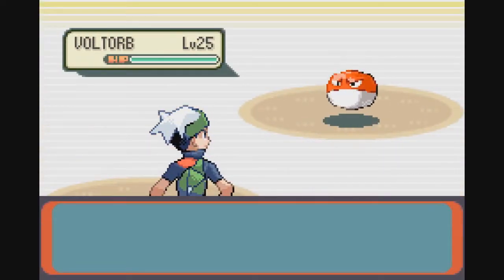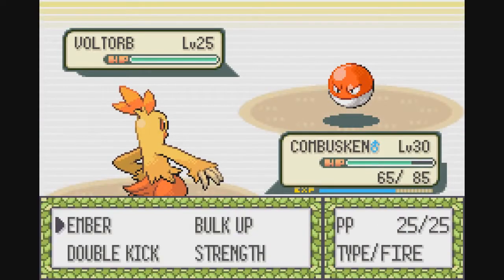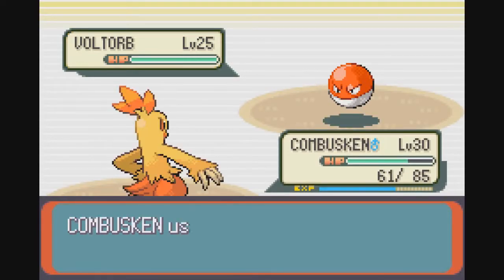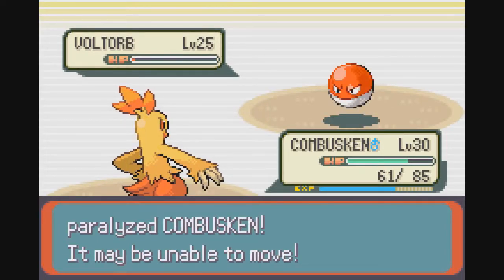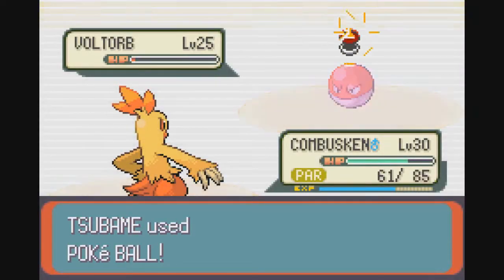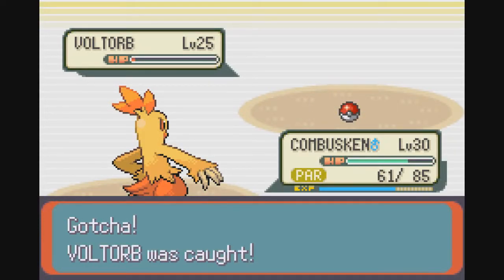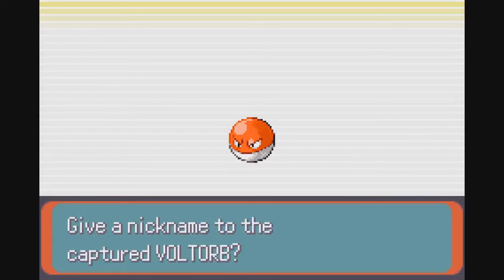Voltorb, the pokeball mimic — oh no, it's a Jigglypuff seen from above. No way I'd be able to run from this thing — it's a Voltorb, they're super fast. Of course it would have Static. You know what? Hey mimic, get in a box. Become real, become real — like a matryoshka pokeball. So what happens when you open the Voltorb? You have to flip the pokeball upside down.